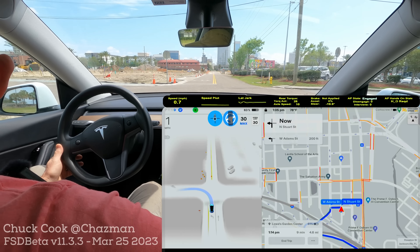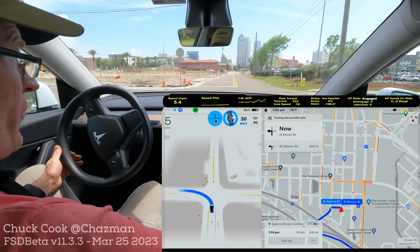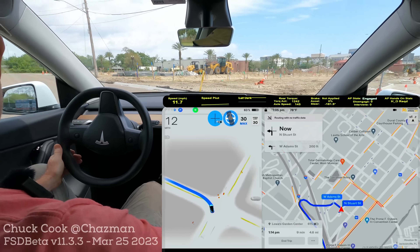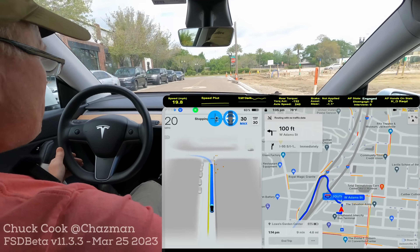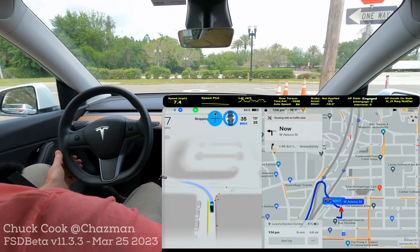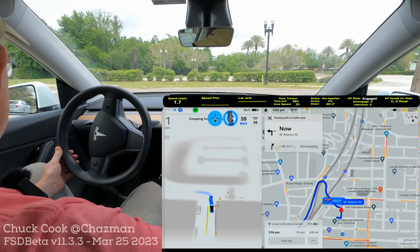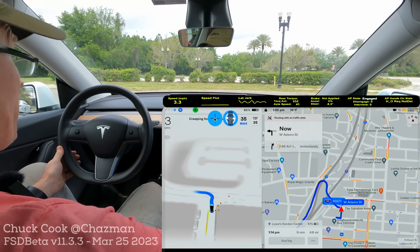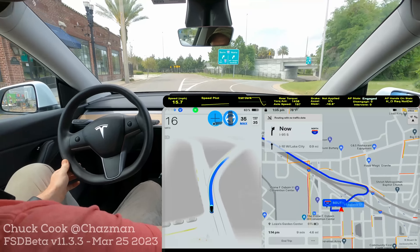All right YouTube, we're leaving the bus station downtown Jacksonville and put another route in here that's gonna throw us on the I-10/I-95 interchange and then over to the hardware store. I'm just gonna take a quick recording of this to see how it does with the transitions between city streets and highway mode. Shouldn't see any differences between the previous versions, but I'm just gonna get out here and throw some video up.